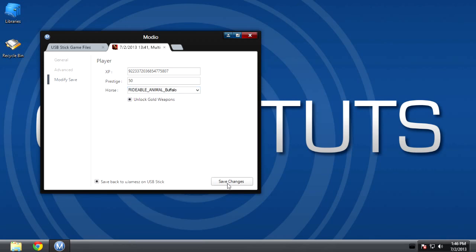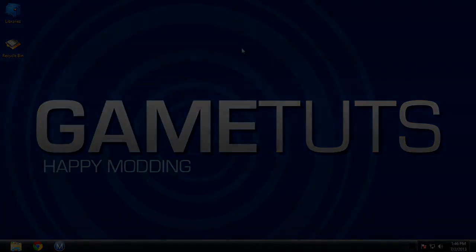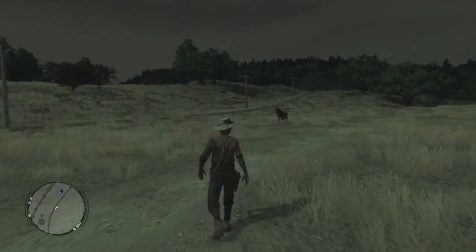Once you're done choosing what you want, click Save Changes and exit Modio 5. Then put your USB or hard drive back into your Xbox and load up the multiplayer. It'll be there with everything you've chosen and you won't have to have a problem with killing just about anyone.